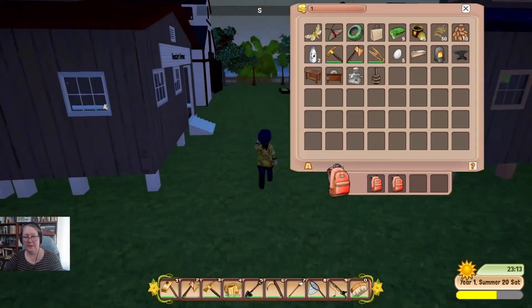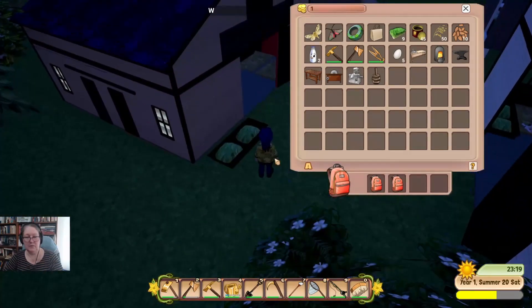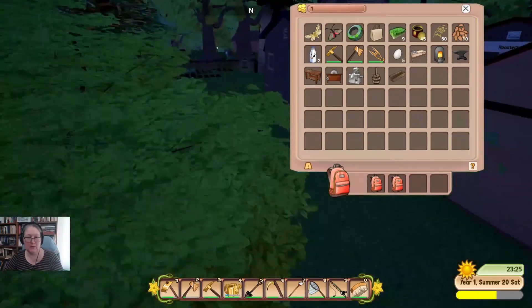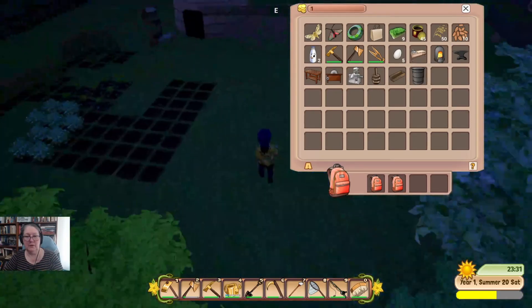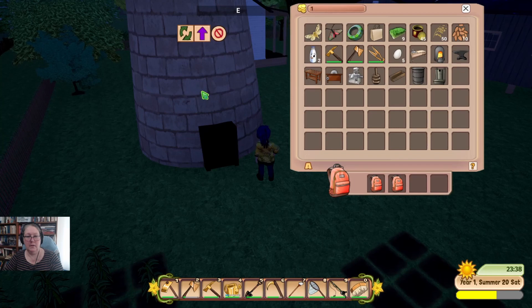We're going to free up these sheds — I might pivot this big shed here, just grab that so it's not in the way. I may lose my fodder out of it though. The well should be fine where it is. Let's pick up the poop thing as well, and pick up the oil press. We might pick the windmill up tomorrow morning just before we finish.